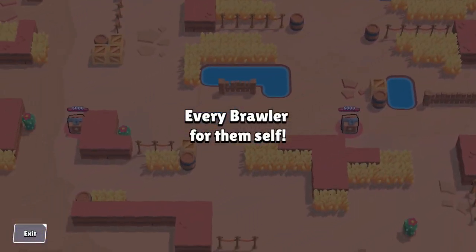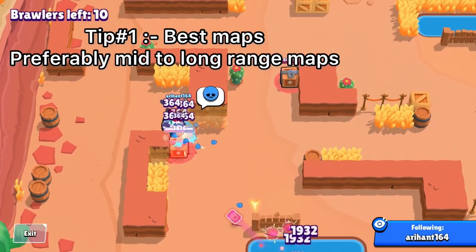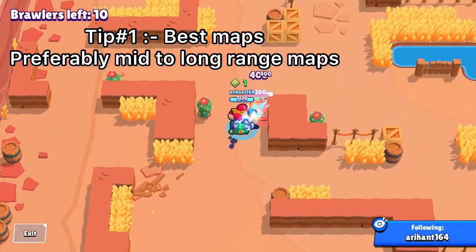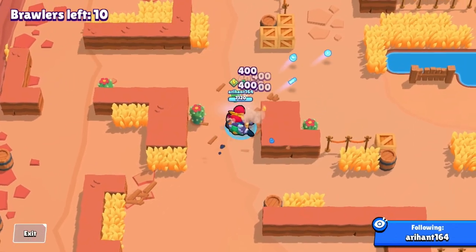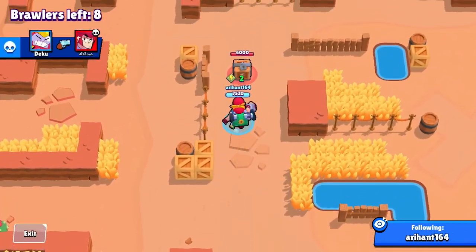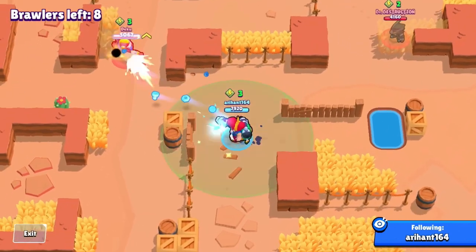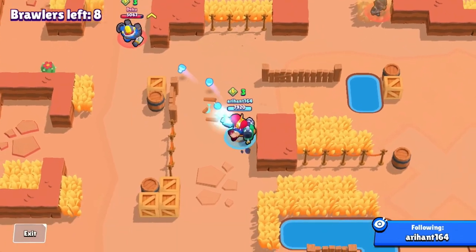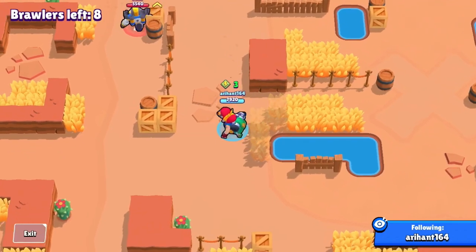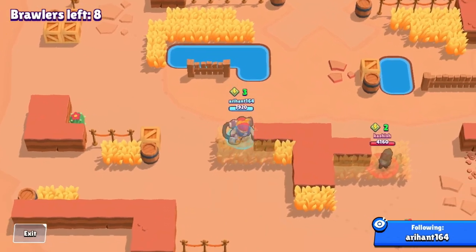My first tip for pushing Pam is the right maps. Basically all maps are good for Pam except ones that are too bushy or too campy, like Feast or Famine. Long range, mid range, and even short range maps are pretty good for her. With the new update there have been a lot of map changes — ask me in the comments and I'll give you the best maps to push Pam right now.